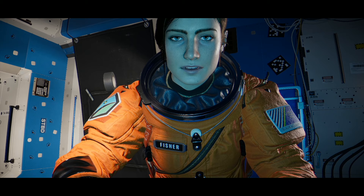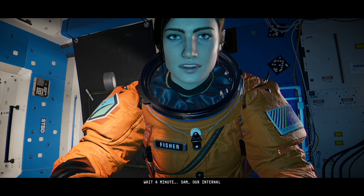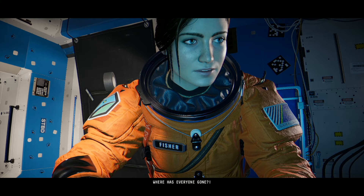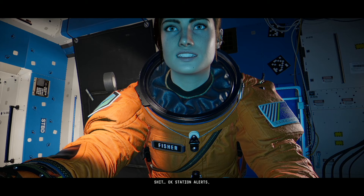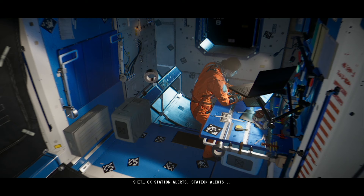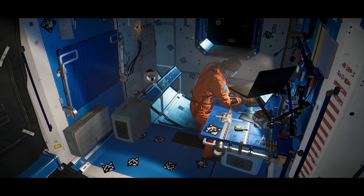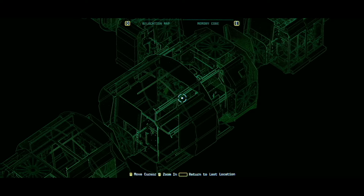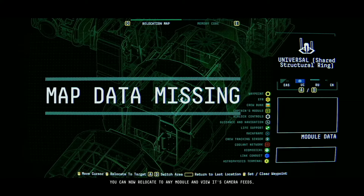What? Wait a minute, Sam? Our internal communication network is fully online. Where has everyone gone? Oh, shit. Okay. Station alerts. Right, Sam. You should have access to your OS now. Yeah, finally.